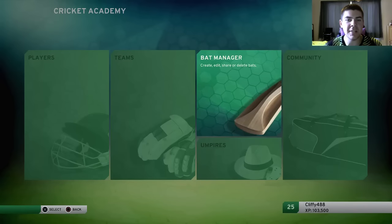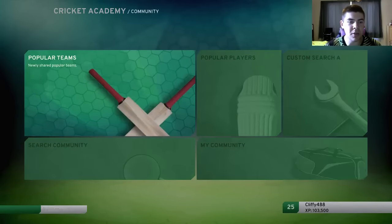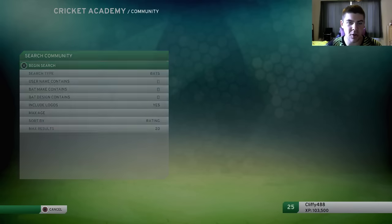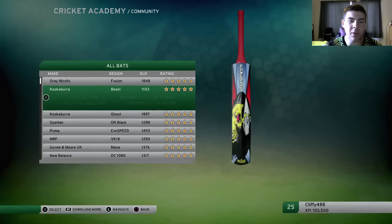So what you want to do, as I said, head into the academy. Go to the community, search the community and change this search type to bats, then go begin search. I've already got some on here so we're not going to worry too much about it. But it will download the bats — go through the bats and you can pick the one that you want.